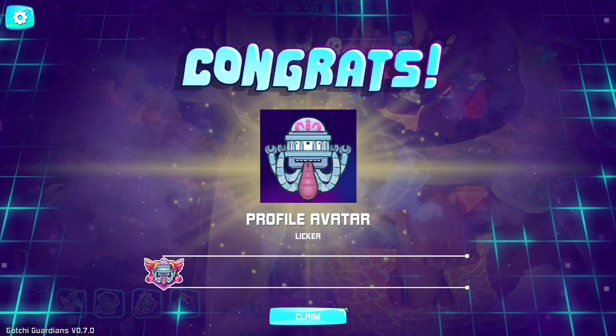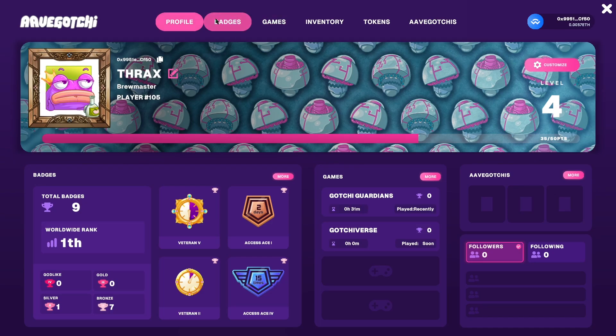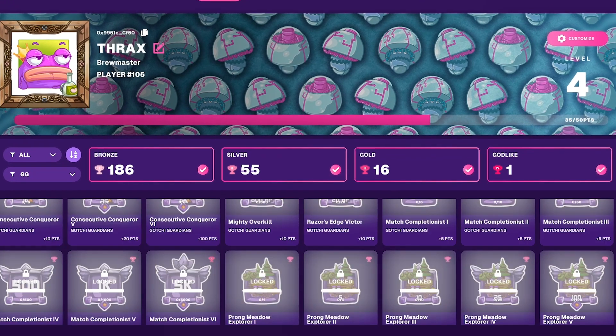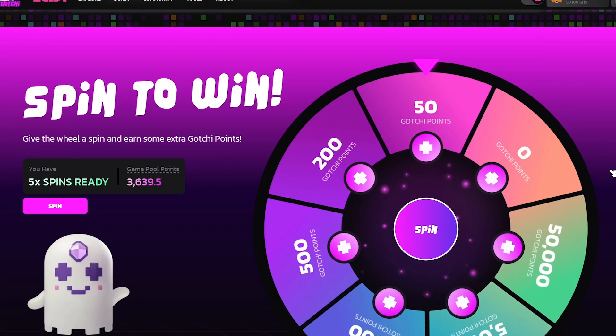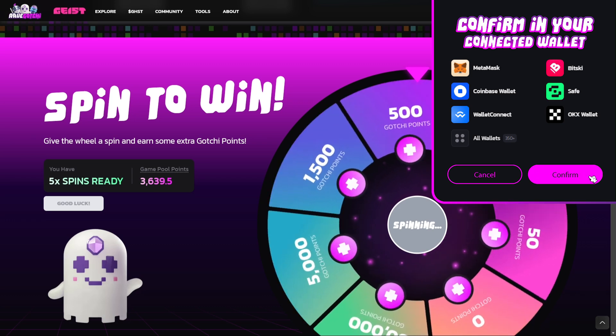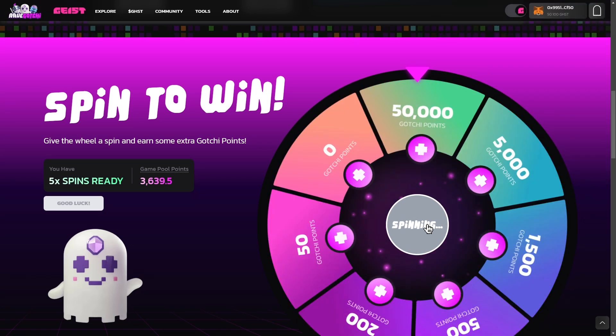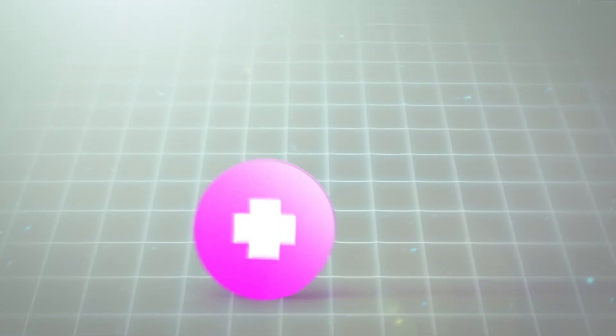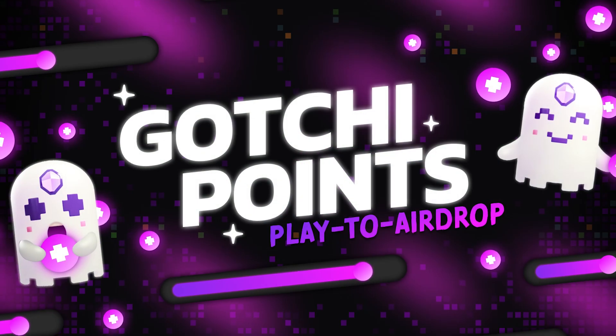You can earn on-chain rewards like badges, avatars, and more for playing Gotchi Guardians, which you can view on your player profile page. You can exchange earned badges for spins on the coveted Gotchi Wheel, earning you Gotchi points, which can be traded for Gotchi token once it launches. For a full breakdown, make sure to check out our recent video on the Play to Airdrop event.